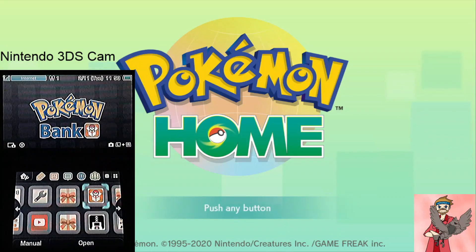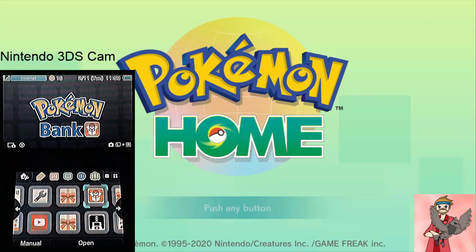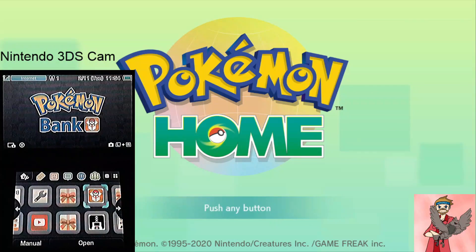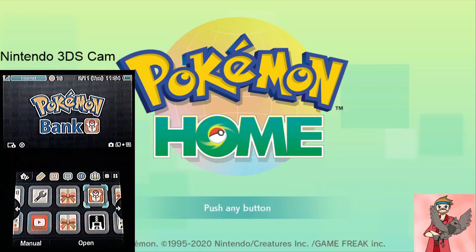If you'd like to download the mobile version as well, people have been having a hard time finding it. Whether you have Android or iOS, you can go into the App Store and look for Pokémon Rumble, then click on Pokémon Company and you can see all their apps and Pokémon Home underneath there. That's how you can get it on mobile.